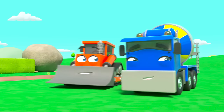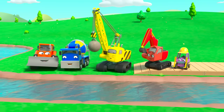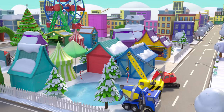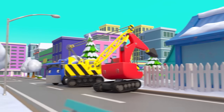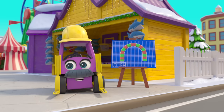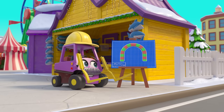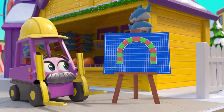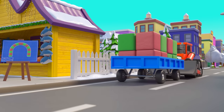They couldn't have done it without CJ and Bump's help — good teamwork! It's almost Christmas and the construction crew are building the Christmas market. There is so much to do and everyone is really busy. Mr. Rubble has built a brand new entrance out of colored blocks for the market — amazing! Here comes Bump with the blocks.